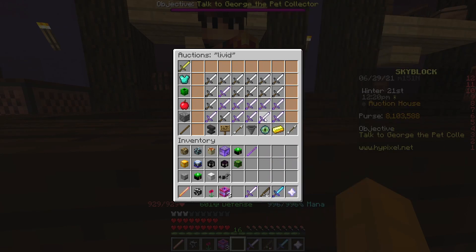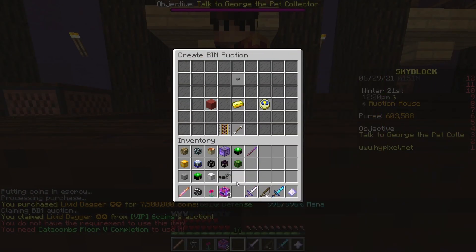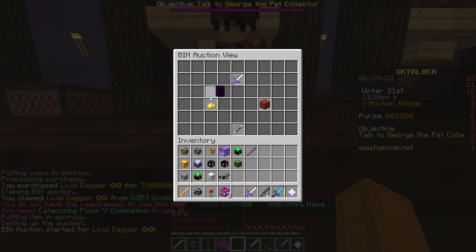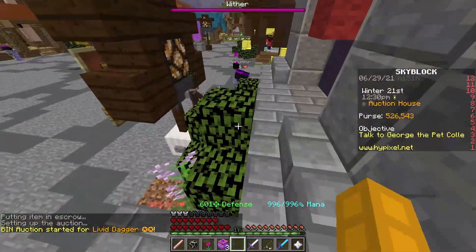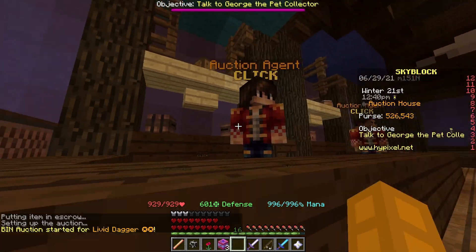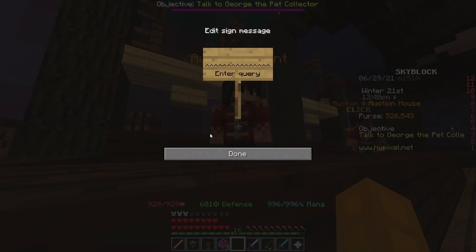So we can buy the two-star and sell it for 7.7 mil, making about a 200k profit. You can use this with any item in the game. I don't really have any money left so I'm just showing an example without actually buying the weapon.